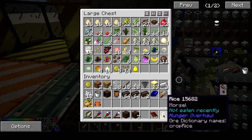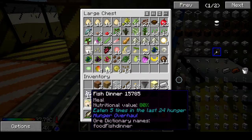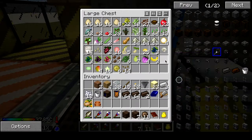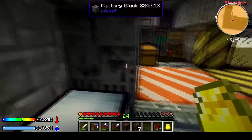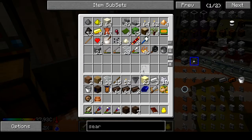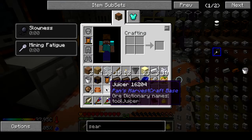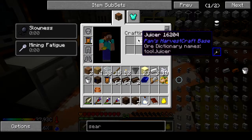Let me pick some food — where's my juicer? Let's make some coconut milk. My hunger is going down like crazy, probably because I'm trying to do so much.